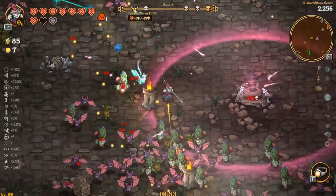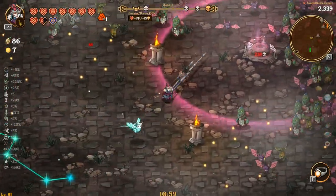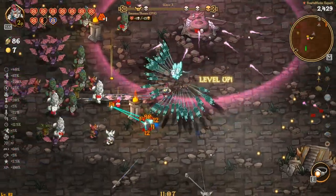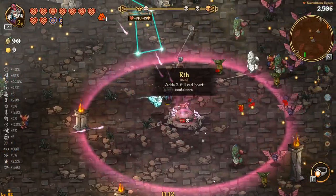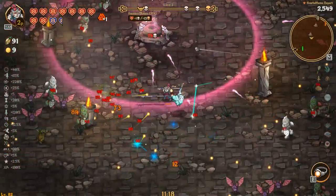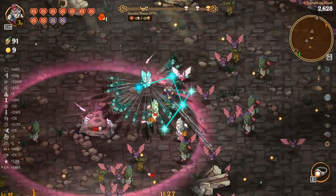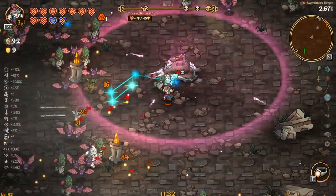That actually increases our damage a lot. There's another half. I just need one more health potion basically to heal, and then whatever bonus we can get. There we go, we should be good now. We'll get two more red ones that'll push this up to a good amount. We're wiping out a good amount right now, and after this wave clear we should get it — boom.